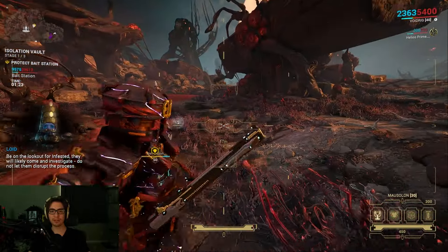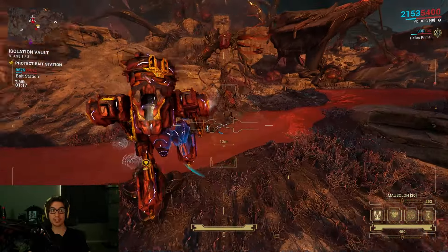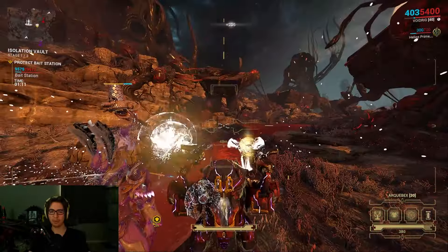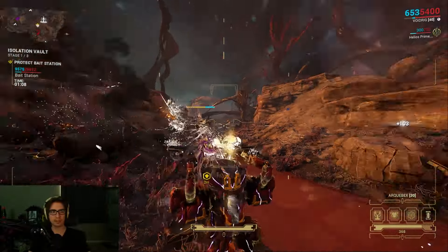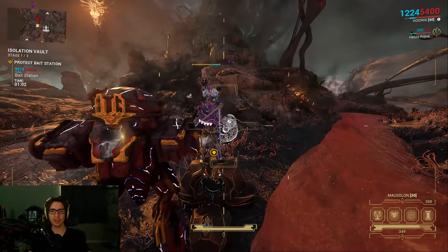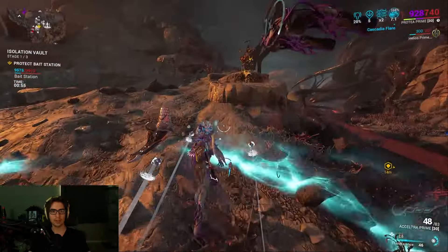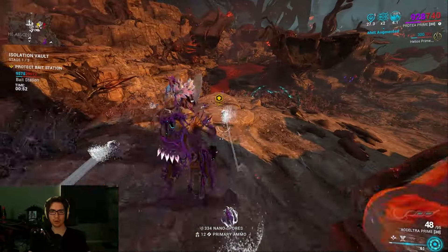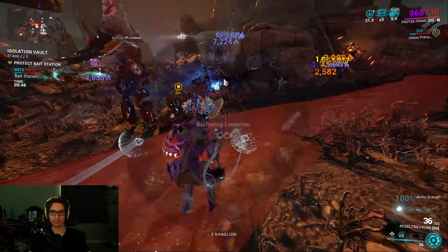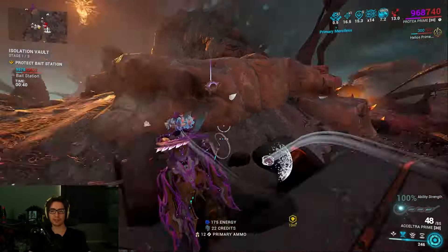Now this is the Necromech defense phase. You just have to defend the bait station for a minute and a half — fairly easy. You can use a Necromech if you've already unlocked it, but of course if you're looking to unlock a Necromech — Voidrig maybe, or Bone Widow — you can use mechs everywhere on Deimos open worlds. Necks are incredibly overpowered; you can always use just skills and abilities. Turrets are still good on Deimos. If enemies are shielded, burn through their shield. You can always throw on an on-call crew or specters.